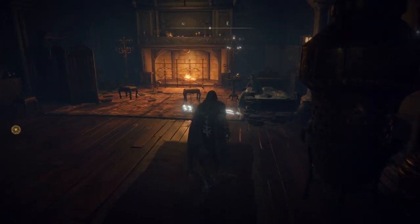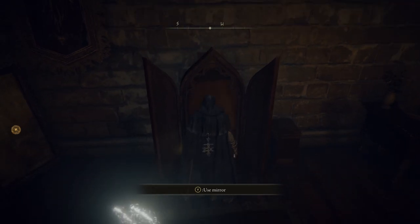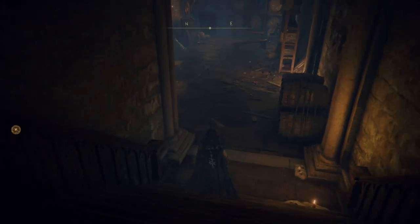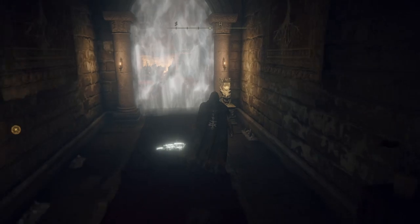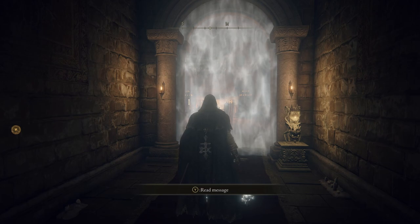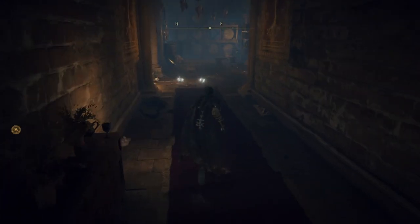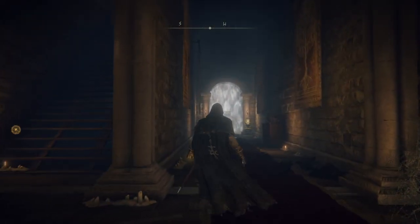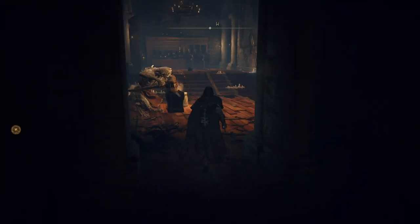When you turn back here, this is where you can use the stone sword key. In here is a bow and there's also something that buffs the bow. You would have to use two stone sword keys to get in there. If you really want a bow you could use two to get it, but we'll be getting a better bow pretty soon. It's up to you if you really want a bow now.